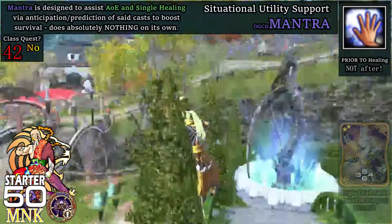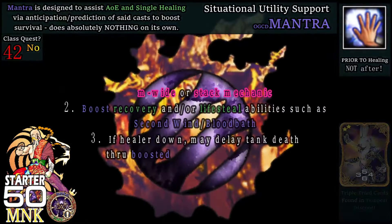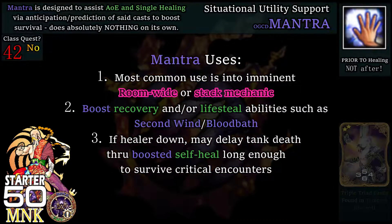At level 42, we get Mantra, a 15-yalm emitted OGCD from the Monk that increases healing action effectiveness by 10%. Standard use for Mantra is during room-wide or stack mechanics ahead of an imminent healer AoE healing GCD — this will assist.